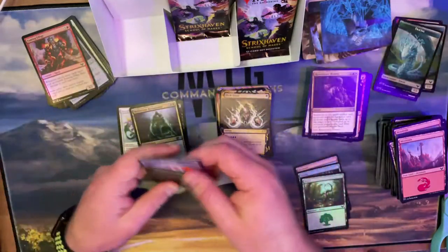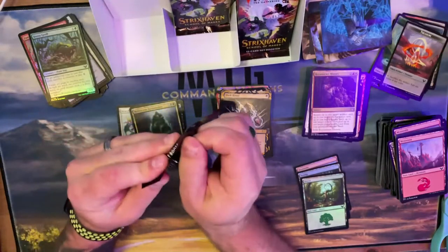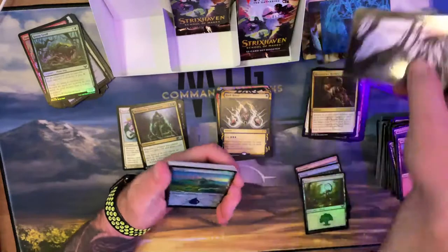Creature tokens you control get +1/+1; whenever one or more non-token creatures die, create a 2/1 white Inkling. In commander you could squeeze that in with black and green. Dark Ritual — sweet! Wish it was foil. Next will be the collector boosters just to get a mix — see what the Japanese stuff looks like. I got only one missing so far, which is a white foil land.